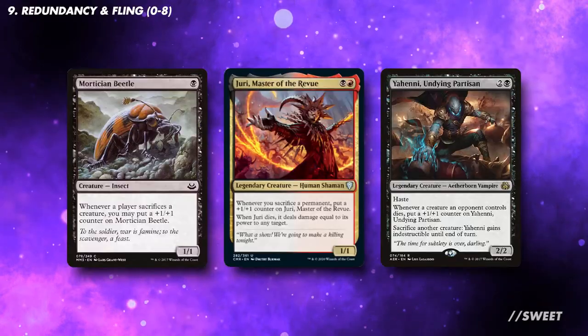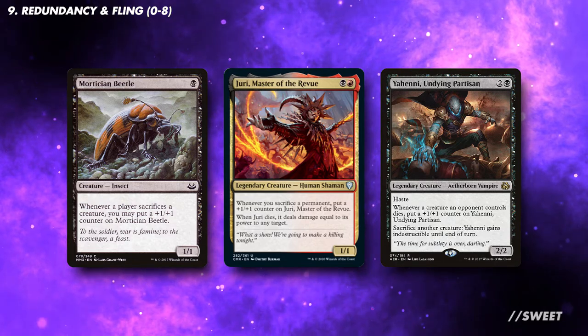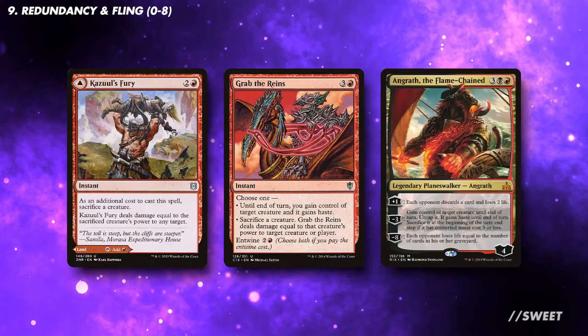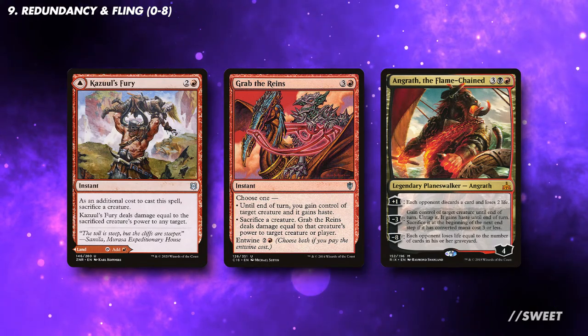There are some other creatures like Thrax which grow when creatures die, which should hopefully be happening a lot with this deck, so they are something to consider as backup threats. If you're running this package, then I would also consider Fling-style effects, in case an opponent has pillow-forted to a point where we can't easily swing through.